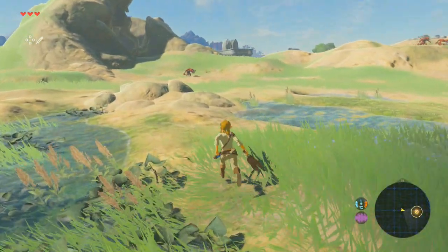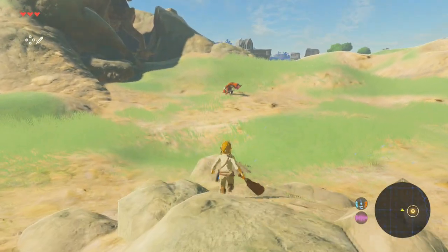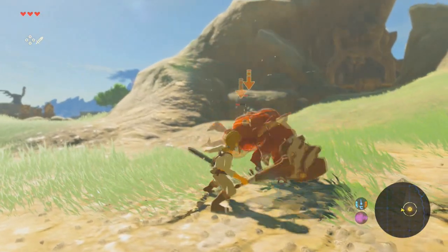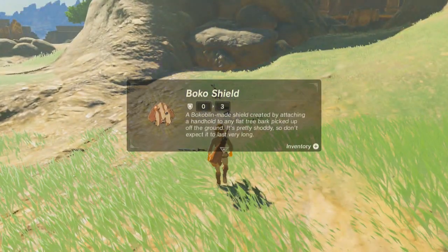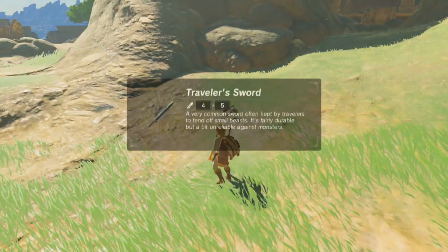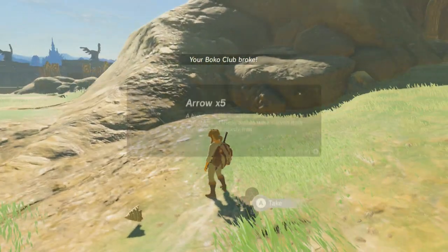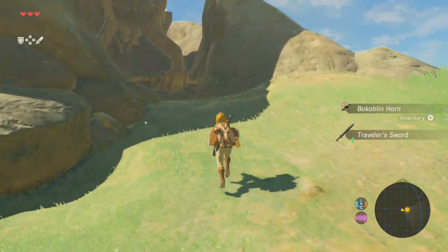This guy up here is going to have a shield and a sword. He will be a little bit dangerous. Ha-ha! And let's get our first shield and an awesome sword — Traveler's sword, which I can't carry, so I'm just going to throw this away. Oh, he also dropped arrows. Sweet. And here we are. This is where we needed to go.